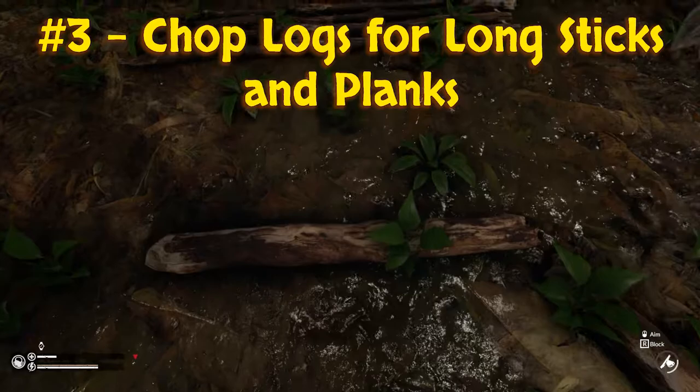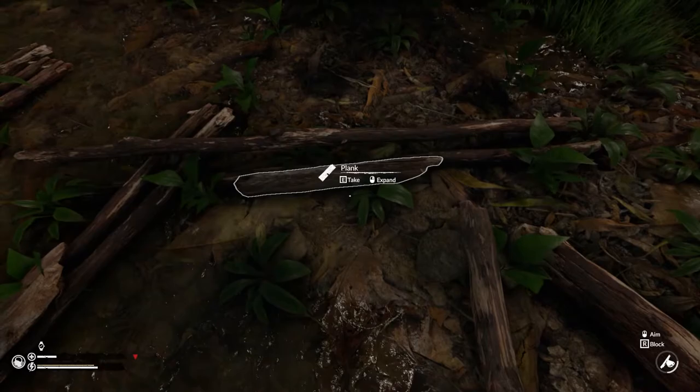Tip number three — surprisingly this one took me a while to realize. You can actually chop a log on the ground and turn it into two long sticks and a plank. This makes building your base a lot easier.